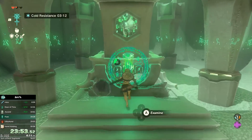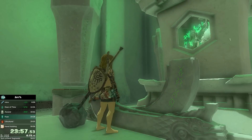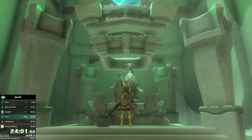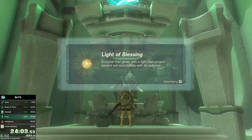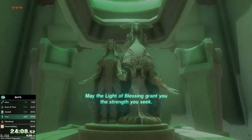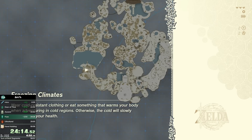Ultrahand is my favorite shrine on the Great Sky Island — you'll see why in a little bit. We get our second light blessing. Beginning to the run looks like I forgot to split on my timer there, so don't get confused by that. I'm still getting used to when to hit that split button.